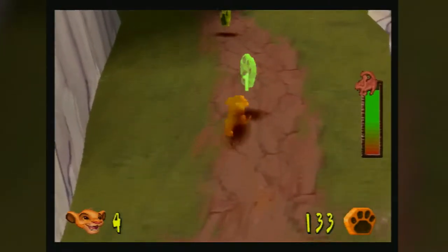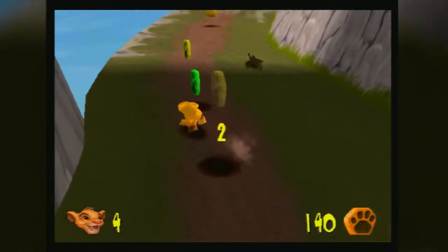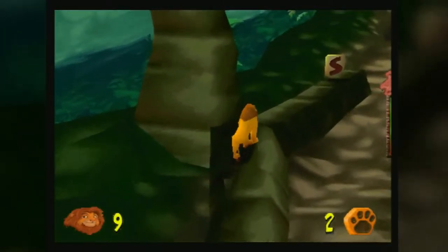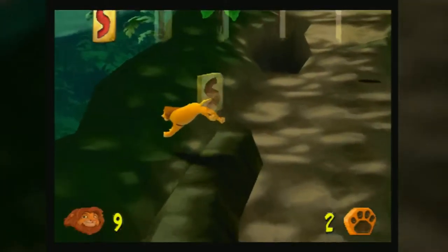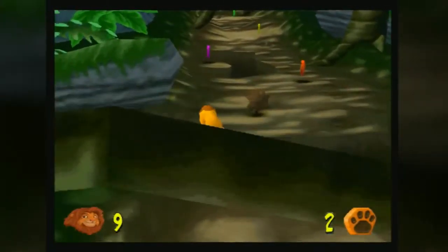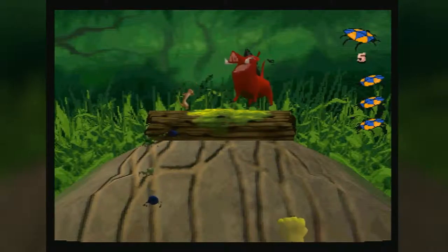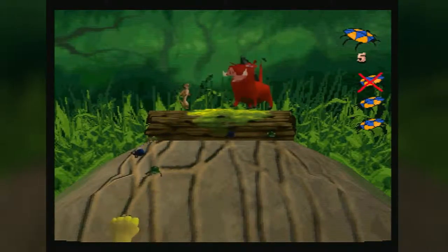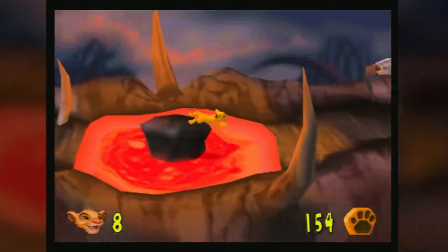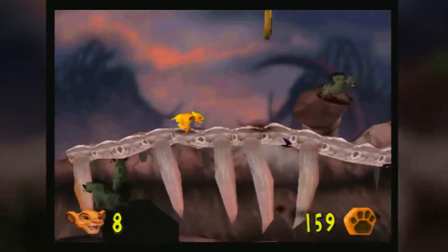Interestingly, it doesn't play through just one movie — it plays through two: the original Lion King movie and its straight-to-video sequel, which I've never actually seen. So some of the characters in that half of the game are kind of lost on me. It's a very typical platformer — most of the time you're going from one end of the screen to the other, and sometimes it descends into a side-scrolling game. There are lots of collectibles to find, and you have to collect 100 tokens to pass each level. It's a very short game, very easy even for a kid's game.